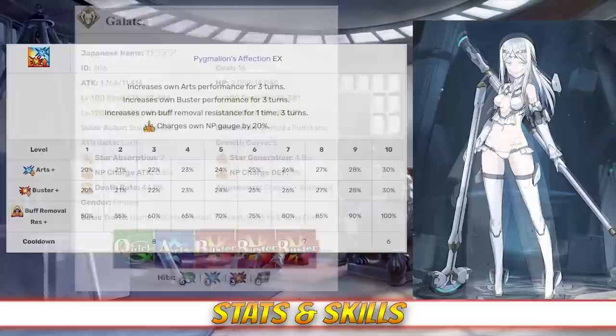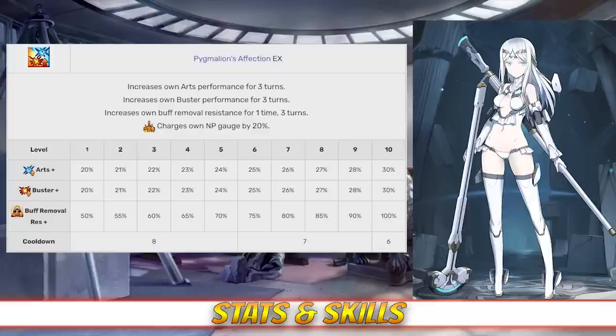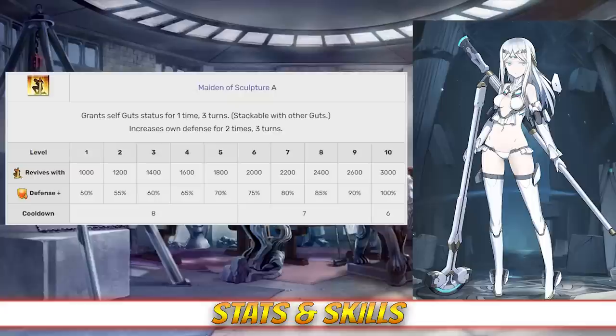Taking a look at her skills, her first skill is Pygmalion's Affection Rank EX. This skill increases her arts and buster card effectiveness for 3 turns between 20 and 30%. It also increases her buff removal resistance for 1 time, lasting for 3 turns, between 50 and 100%, all of these effects depending on level, and it charges her NP gauge by 20%. Her second skill is Maiden of Sculpture Rank A. This skill grants her a stackable guts, lasting for 3 turns, reviving her with between 1000 and 3000 HP. It also increases her defense for 2 hits or 3 turns between 50 and 100%, both effects depending on level.